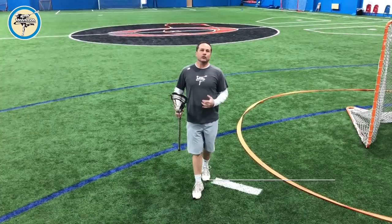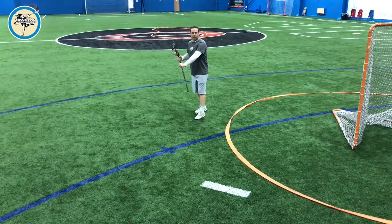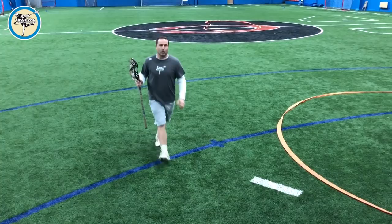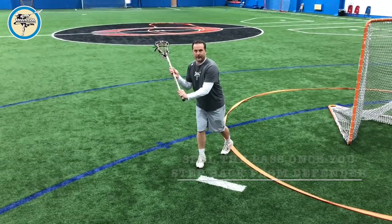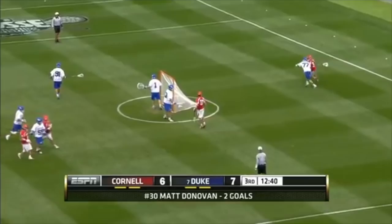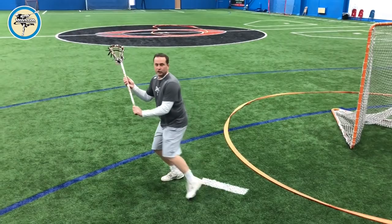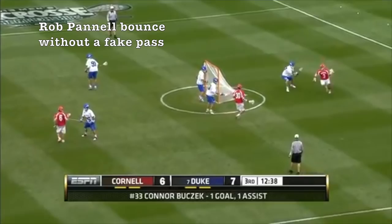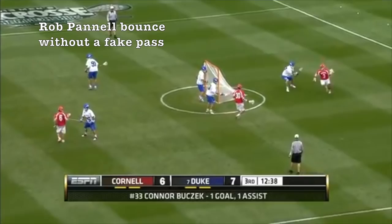The quarterback drop starts with good stick protection. A lot of times players will use this at GLE — they'll hit GLE and bounce out like a quarterback drop. I always teach to carry the stick down so you can pass or shoot right away, but I'm going to drop, put two hands on the stick like I'm going to pass, and then bounce underneath the defender. In a little faster speed: good stick protection, bouncing out, dropping, and driving out with good explosiveness.